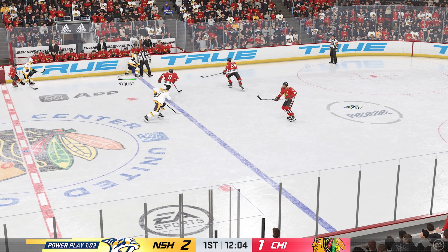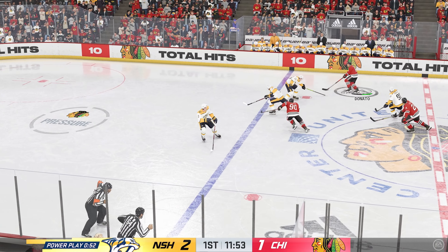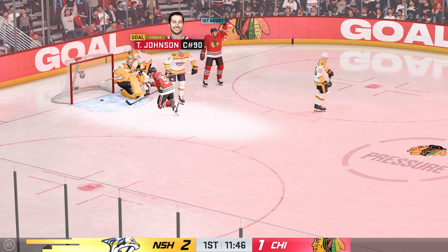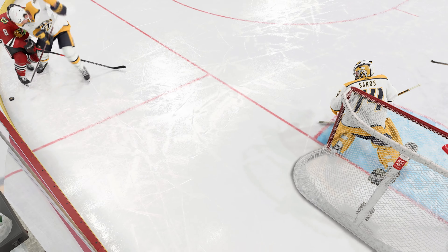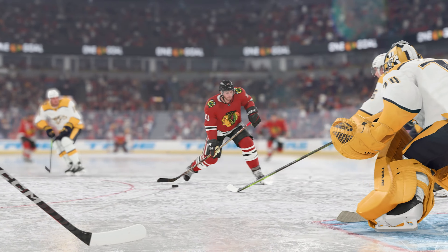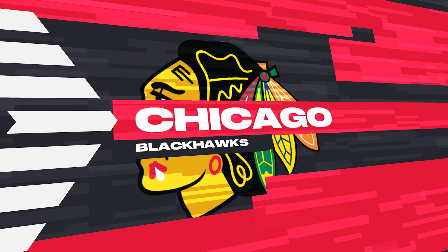Gets it out of his own end. On the attack along the boards. Dragged along the boards by Forsberg. Tries to feed it over to Donato. Chicago's on the attack. Dumps it in. The Predators gain possession. Scores! And we are tied in the most unlikely way possible. A short-handed goal — you could have been staring at a true goal deficit on the power play, but instead you turn it around, swing the momentum, and get a shorty to tie it up. This just shows the critical nature of specialty teams within the game and how they can switch the momentum.